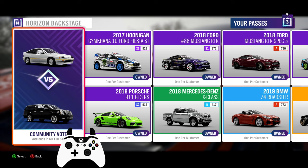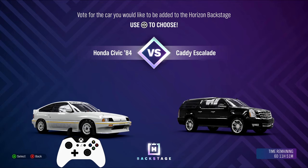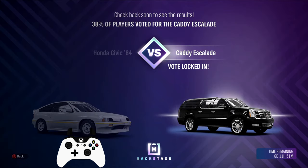Going back to the Horizon festival for the backstage — unfortunately the Fiesta took the win, even though most of us would have really needed that Hoonigan RS200 for this week's Speed Zone challenge. Let's hope whoever voted for it and has a hard time completing the upcoming Speed Zone will know better next time. This week it's a Honda versus a Cadillac, and I went with the Caddy as it's just cooler to mess around with in free roam.